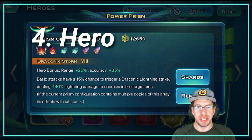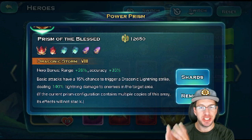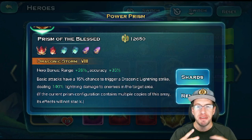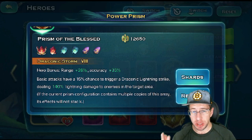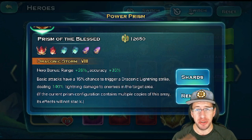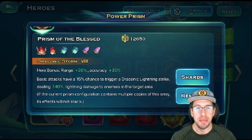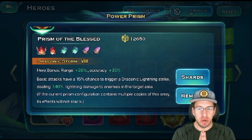The fourth type is the Hero Prism. Instead of boosting your troops, debuffing enemies, or affecting your dragon, it specifically affects your singular hero and doesn't really affect other things on the battlefield. For example, the Dragonic Storm is the specific one that makes Nora overpowered — if you have a True Ruby, just one, put it on Nora. It gives bonus range, bonus accuracy, and basic attacks have a 15% chance to trigger Dragonic Lightning Strike, dealing a ton of lightning damage to enemies in a target area.